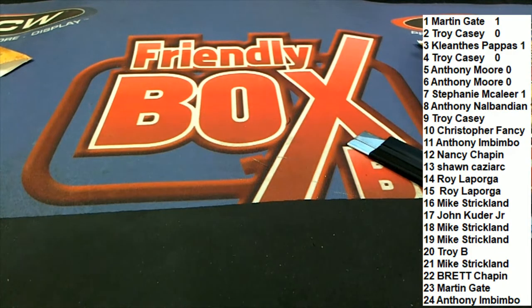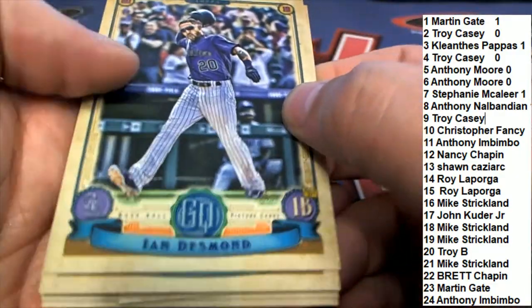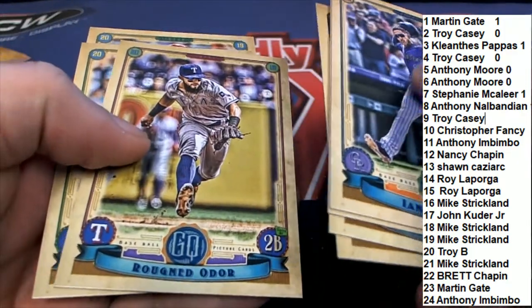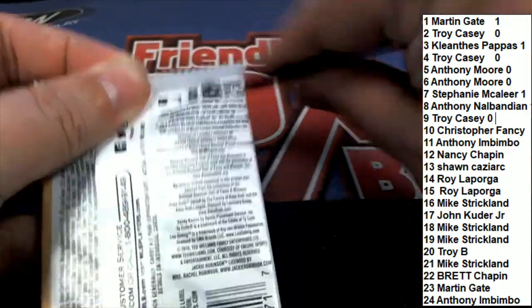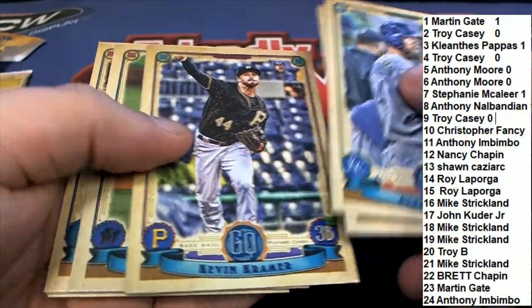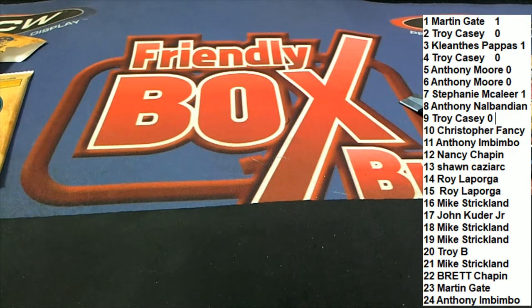Troy C., a.k.a. Palangie, you're up at pack number nine. Good luck to you. Going down the line, number nine, going to be so fine. Rockies, Texas, White Sox, Phillies. Here we go, pack number ten. I can't believe it, Troy C., a.k.a. Palangie. Christopher F. is pack ten.